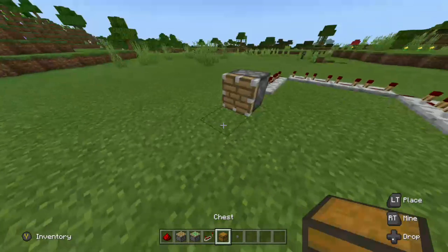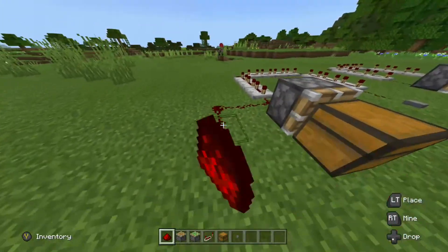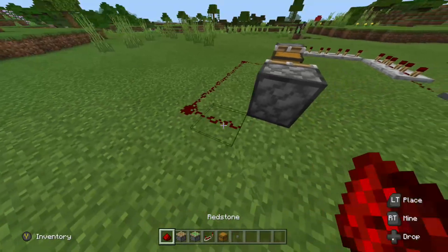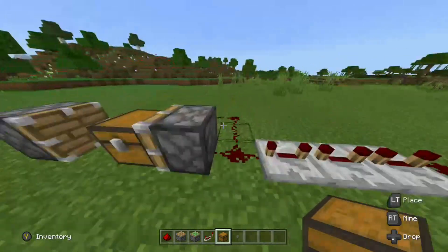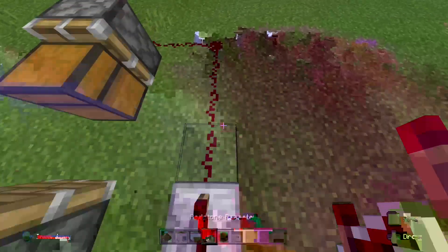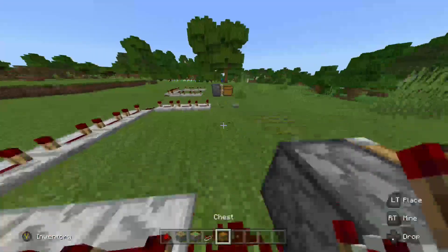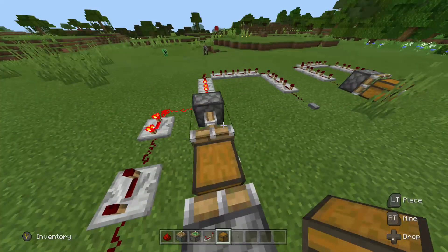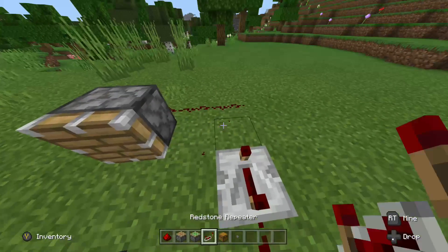Now piston, your chest. I like to go two or three blocks out, and you place your other piston here and just connect it. Repeater all the way back. Repeater all the way back. And that should do it. This is just to push this chest this way so you don't have to break the chest and put it back. You can put another repeater there just so it's not as fast.